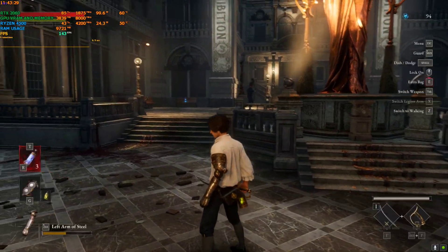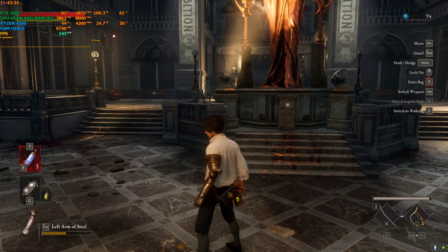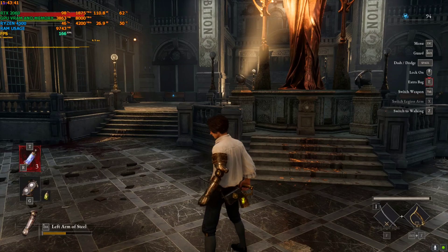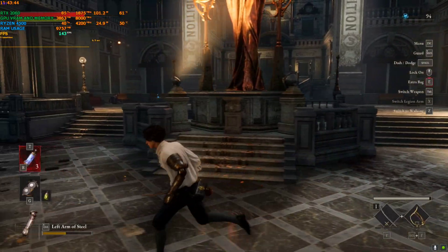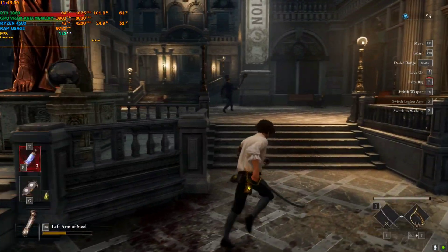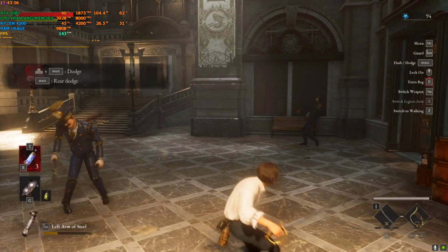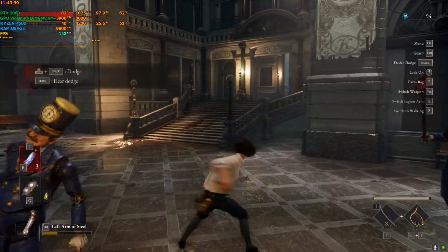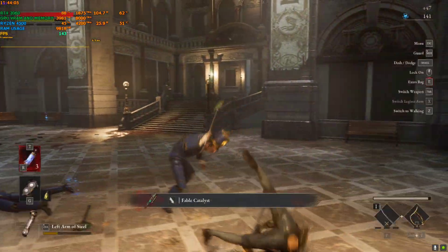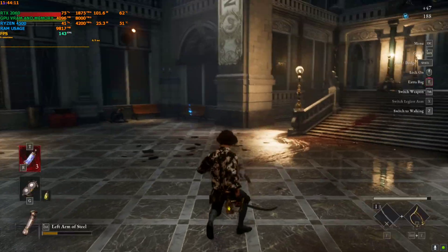You can already see the FPS has boosted to 143 — actually 144, locked, because I am locking it. If I unlock it, it will get even higher, but I don't need that because I have set my monitor refresh rate to 144 Hz. Locking it one FPS below your monitor's refresh rate will improve latency and frame timing — many people know this trick. If you don't, you can use it and you'll get better latency.